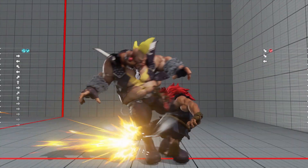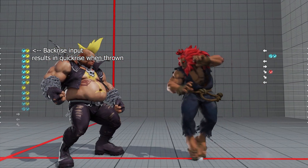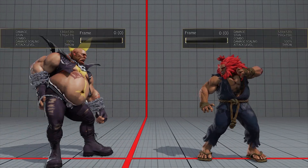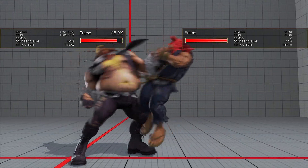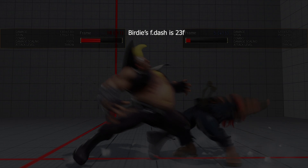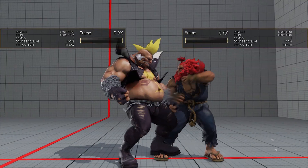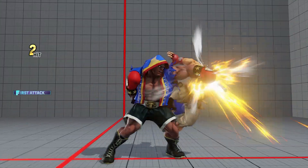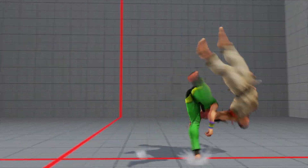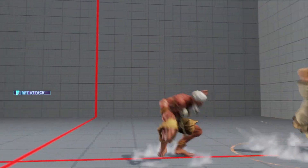When a character is thrown, they cannot perform a backrise — they can only perform a quickrise in place or a delayrise. The knockdown advantage of a successful normal throw varies from character to character. However, if the opponent quick rises, the knockdown advantage will always be less than the total amount of frames it takes for that character to forward dash. Because of these two properties, many characters do not get a particularly strong offensive sequence if the opponent quick rises after a forward throw, especially in the middle of the screen.